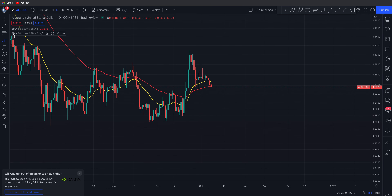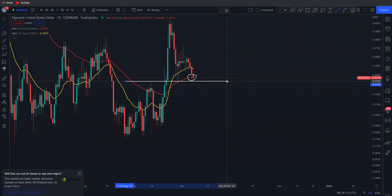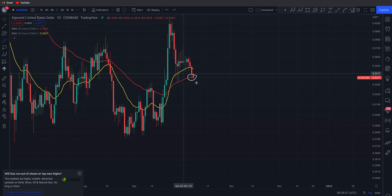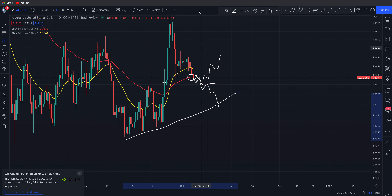One last thing — the 55 EMA: it would be nice to see a daily close above it, which is at 33 cents. We're basically just trying to hold on to this 55 EMA right now. If we start closing below the 55 and hitting our heads on these EMAs as resistance, that's where you could expect further downside to come back down and retest that ascending level of support at around 31 cents. You want to see a close above the 55 EMA and above 33 cents for continuation — if we lose both, look for that ascending support.